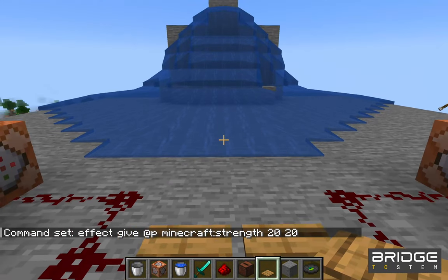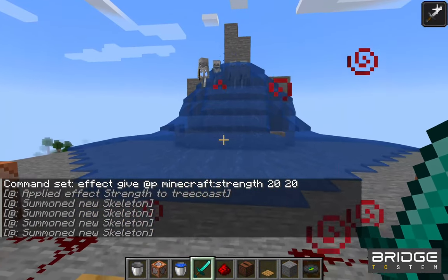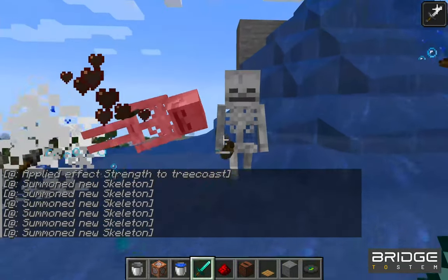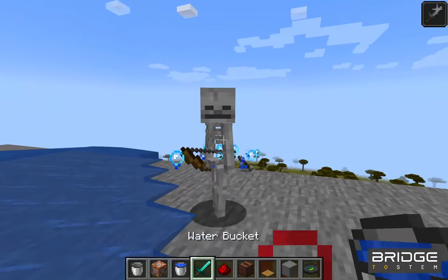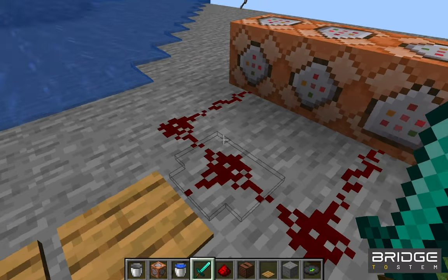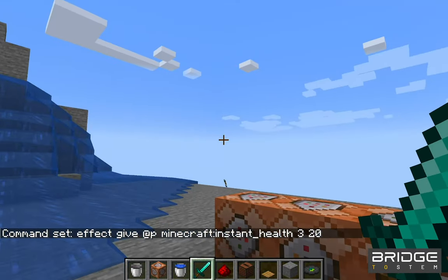Notice how we've changed up how the pressure plates are connected to the redstone so that every block is powered. This programming command gives the player instant health. For more effects, search the Minecraft wiki link in the description.